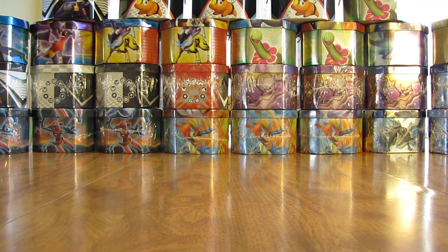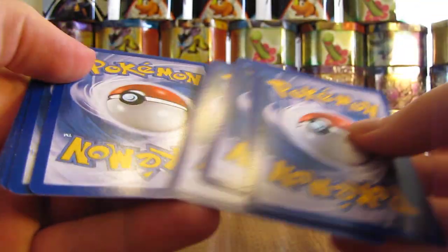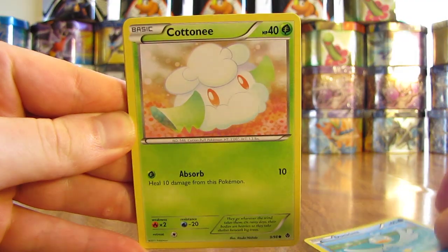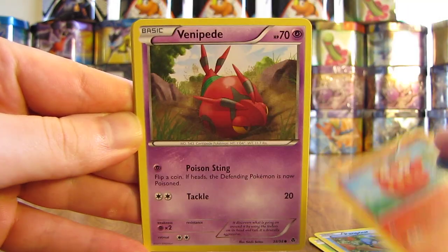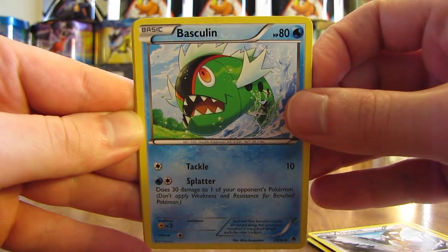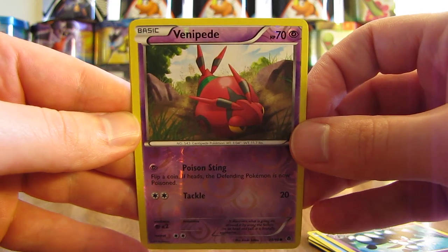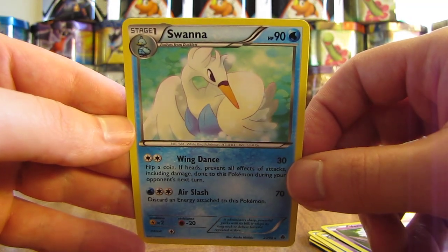On to another Emerging Powers pack — this one has Braviary on the front. First card is Ducklet, then Cottonee, Panpour, Darumaka, Venipede, Tranquil, Basculin, Gotharita. The reverse holo is a Venipede — just a common reverse holo — and then the rare in the pack is a Swanna. So two packs in a row, two non-holo rare cards.